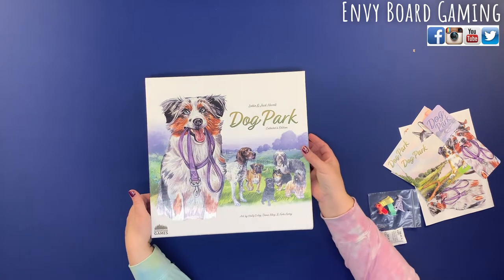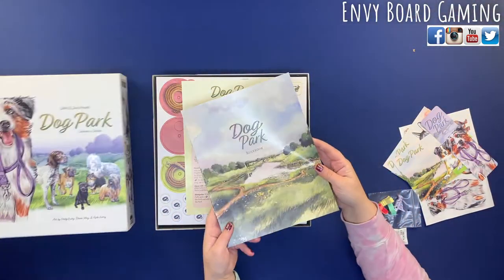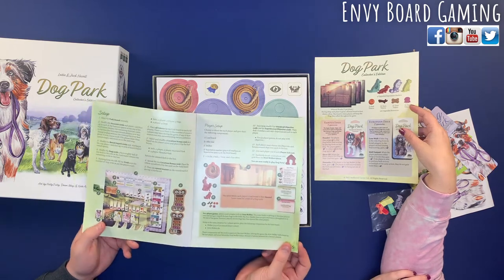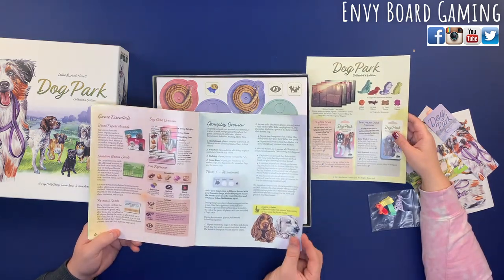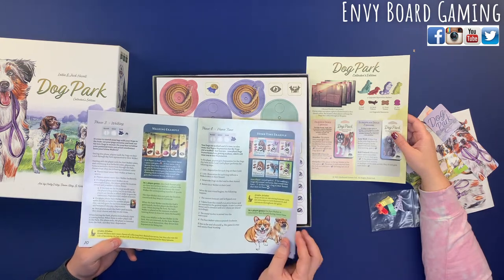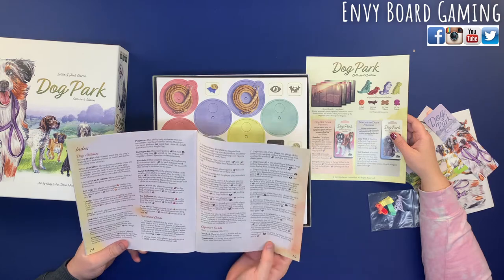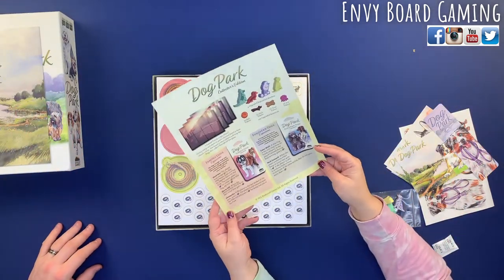Our copy has a little ding but it's okay. This is by Birdwood Games. Here's the rule book — I like the art on it. This game is considered a mix between Wingspan and Parks. The rules don't look too heavy, which is nice. I like the visual examples, final scoring, solo rules, and variants. They even have an index and FAQ on the back.